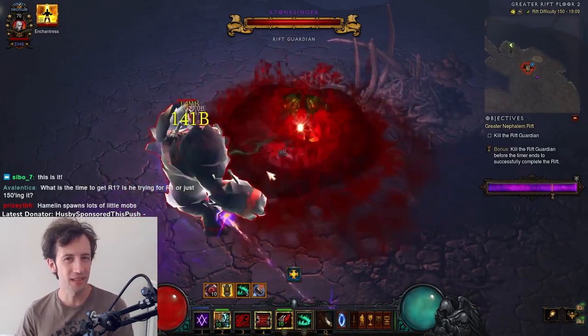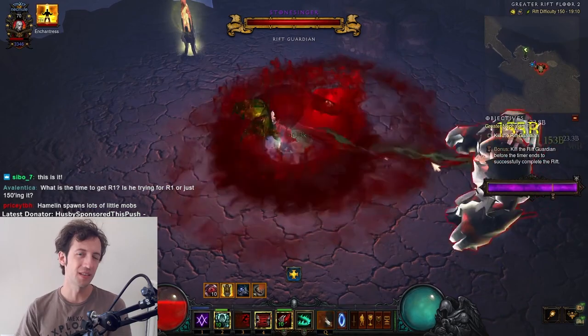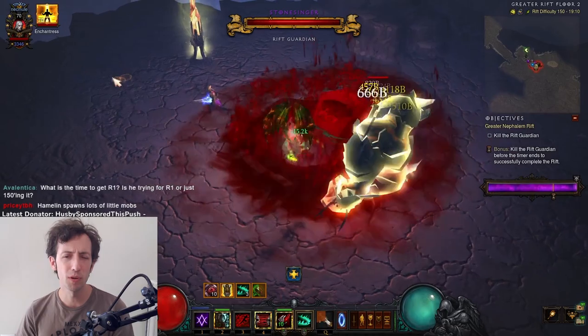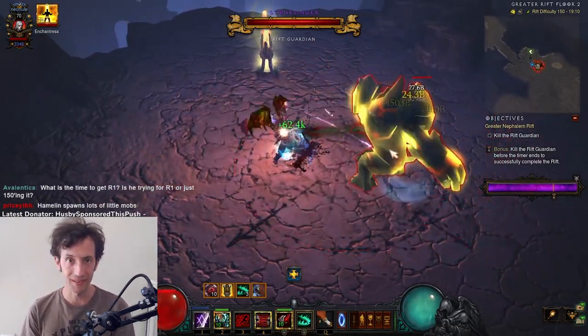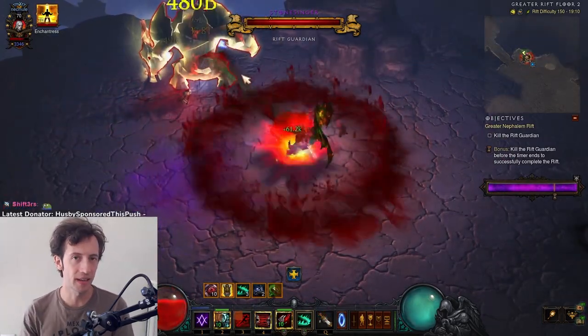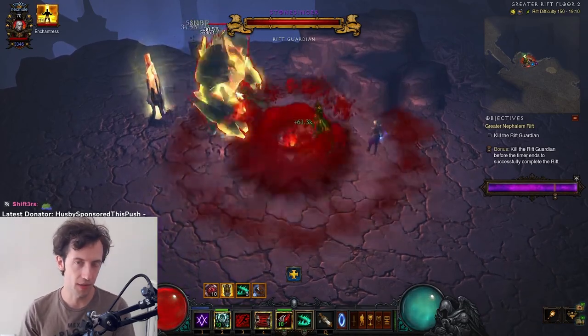I haven't tried it precisely, but I think that if you would try to just kill a single-target boss on GR150 without any pylons, without any adds, you could probably spend more than the whole 15-minute timer trying to do so on the push. So the basic idea is that you need to spawn extra enemies from Nemesis Bracers after the boss has appeared and you have gathered some stricken stacks.